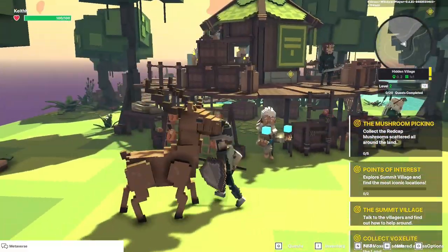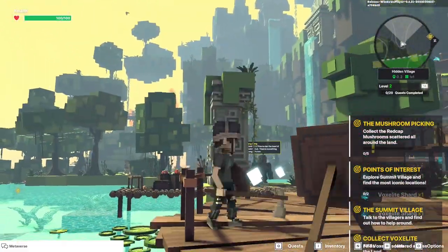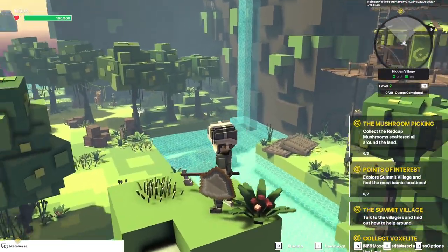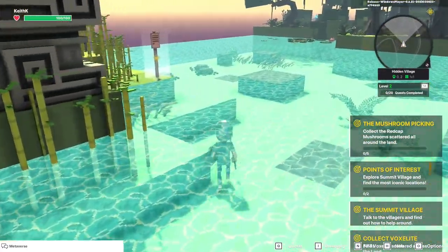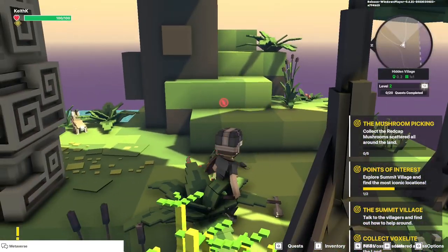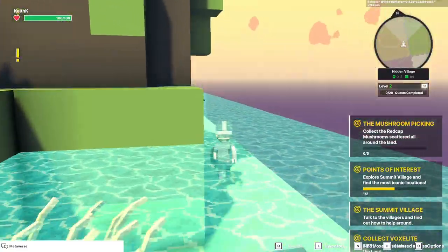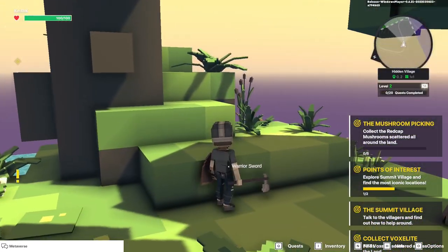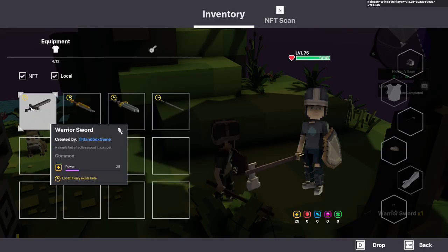Voxelite mushrooms and our points of interest — the first one's over here. Let's go ahead and grab these. Let's take a look around actually. There's some Voxelite there, Voxelite there. Let's just get to it. Here's our first point of interest: Lonely Goblin Island. It's called that because we've got one lonely goblin — or at least one. There's nothing hidden around this side. There is a warrior sword — let's see if that's any better. 25, and it's not. So we'll just stick with what we've got.